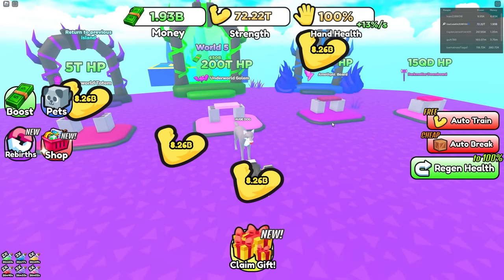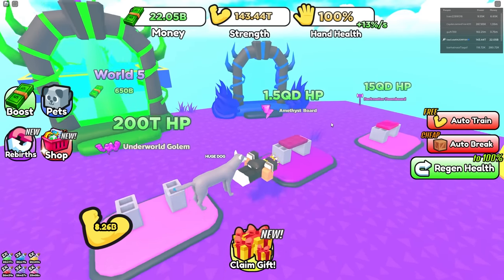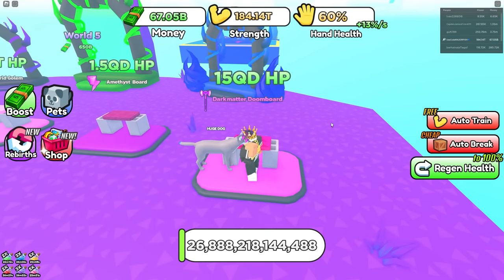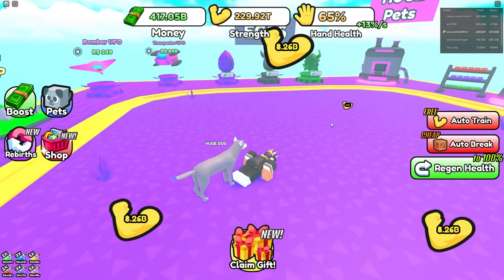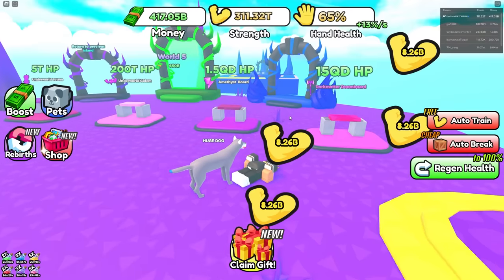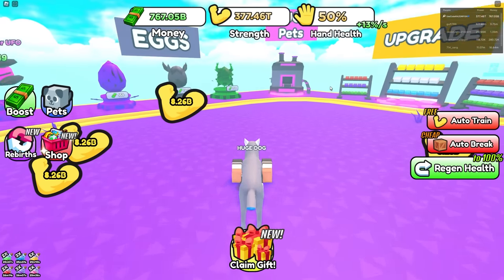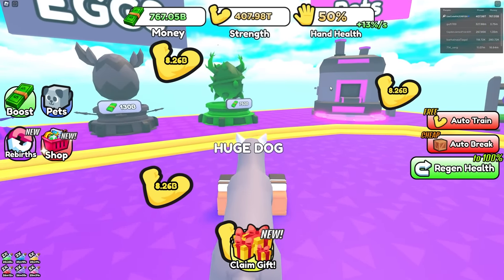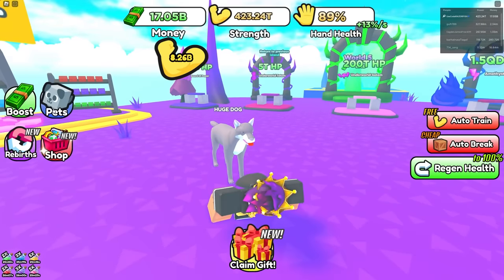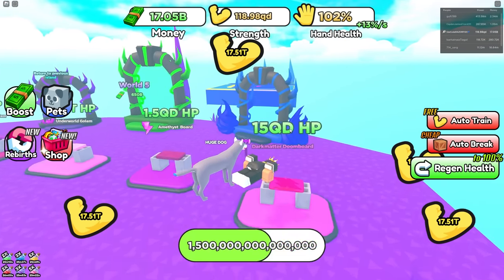I'm already at like a hundred trillion strength — what do I do when I'm this good? I'm one-hitting this stuff. I'm one-hitting the 15 QD board — almost! I'm at 400 billion now. Let me try to save it for the 750 billion money egg, or I could just go to world five for 650 billion. I really want to buy one of these eggs because this pet is probably gonna be insane. I just got a Void Kangaroo — 17.5 trillion! That is insane.